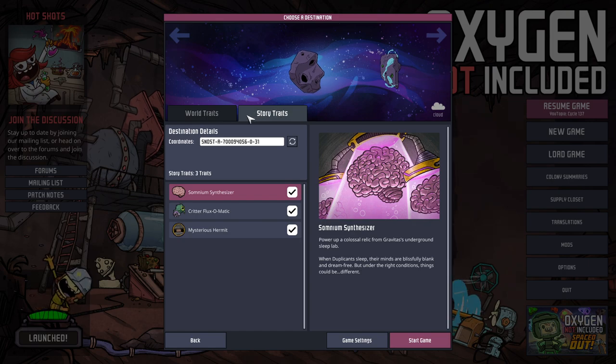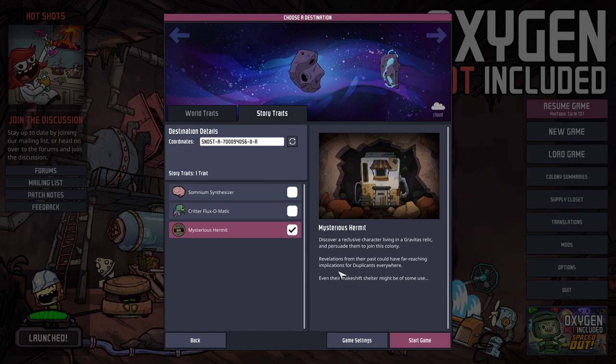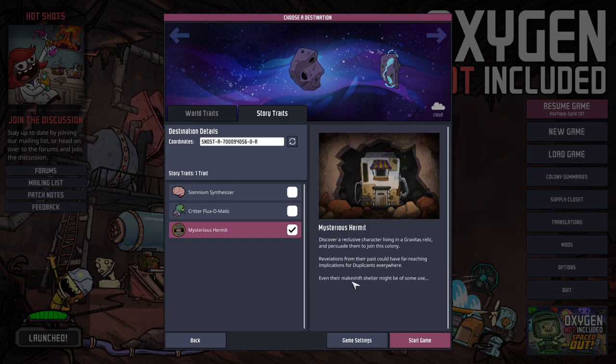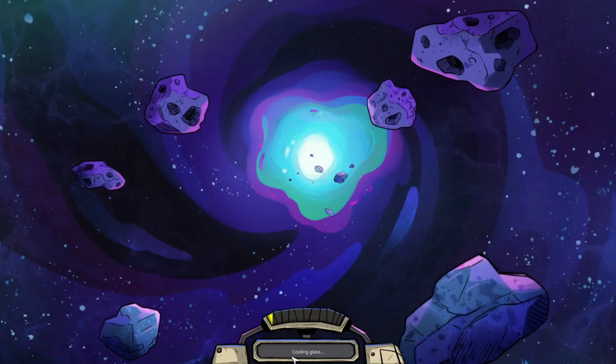Another thing that's been added is a new story trait. The new one lets you discover a reclusive character living in a relic and persuade them to join the colony. Revelations from their past could have far-reaching implications for duplicates everywhere, and even their makeshift shelter might be of some use. It seems like the way you persuade them to join is by completing tasks like delivering food.